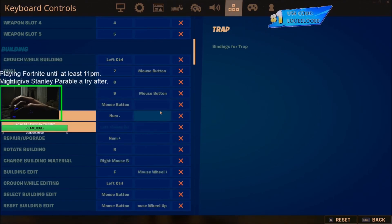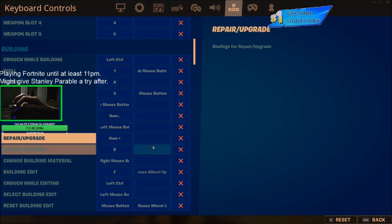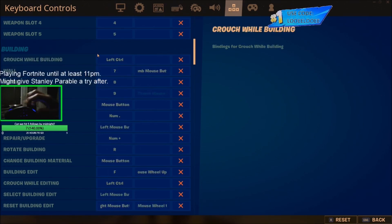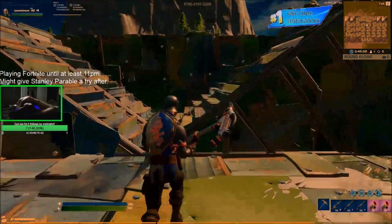That's weapons. Now let me go to my builds. I'm not going to go over every keybind just because I have some more advanced double edit stuff and scroll wheel reset set up — that's probably for another video. But my main builds: I have seven, eight, and nine as wall, floor, stairs.